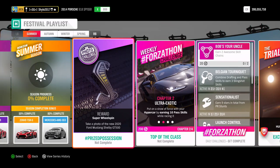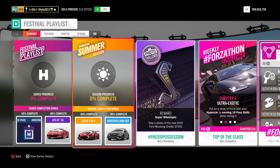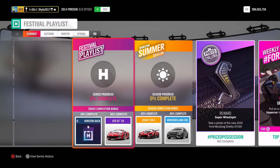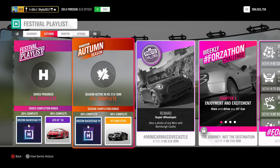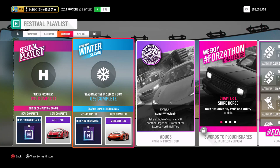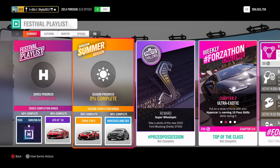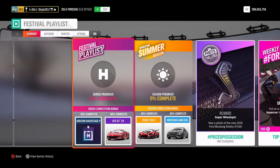For 50% completion you get the Zenvo TSR-S — that'll be my third one — and the Mercedes-AMG E63, which is quite a nice car. For 50% of the whole series you get another backstage pass. As mentioned in yesterday's update video, you can get a backstage pass in both autumn and winter at 50%, so you can get three this month. I'll be spending some of them on the live streams, probably selling them to people. At 80% of the whole series you get the ATS GT.